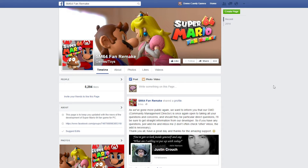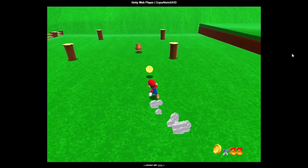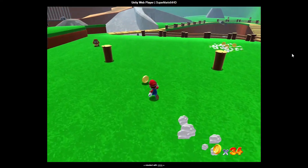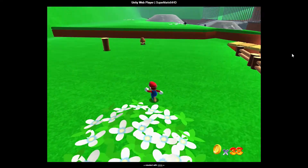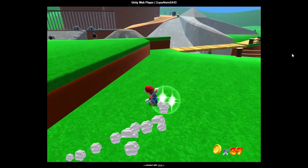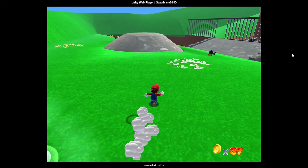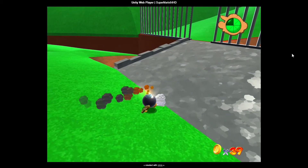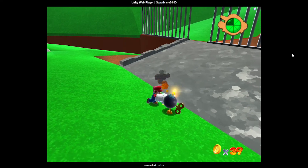Honestly, I feel like it's just a matter of time before Nintendo smacks that project down. Bottom line — I know there's the remake on the DS, but where is the HD remake of Mario 64? Come on, Nintendo. Anyway, guys, go check out this little demo — it's pretty fun to revisit the game in glorious HD. Thanks for watching Dome Candy Games Game Brain, I'll see you next time.